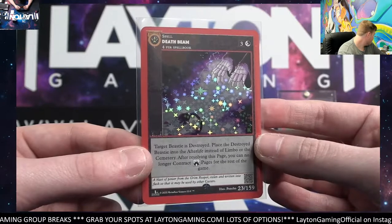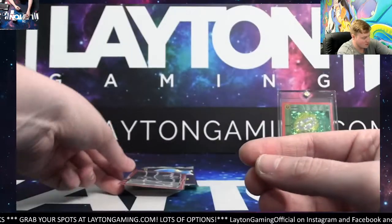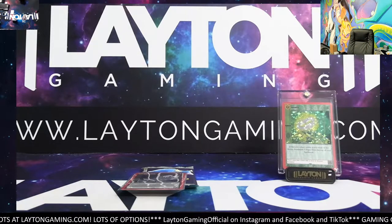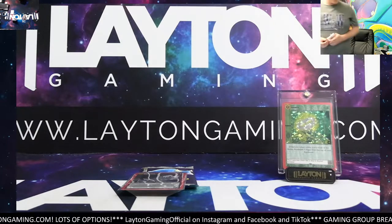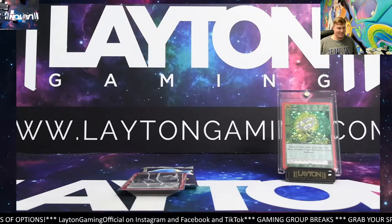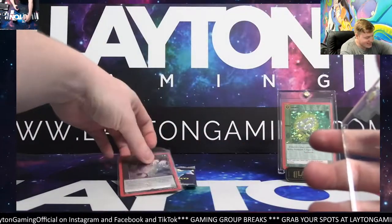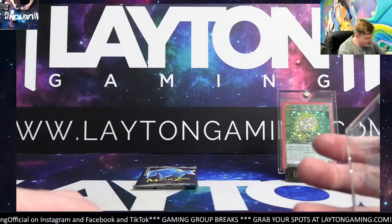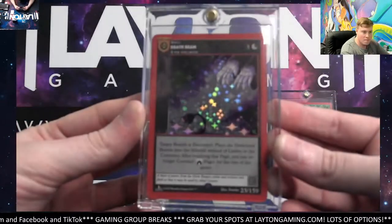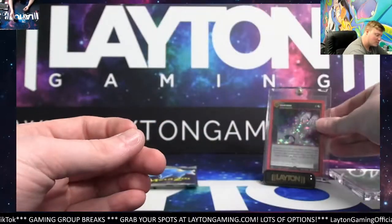Let me grab another mag here — that is awesome man, congrats Justin. Set that down carefully, grab a mag. Another big card from Kickstarter, let's go. Another one, man — very cool. Mothman has a friend. Let me grab a mag, congrats. You nailed it Dan — you've been crushing it so far on your predictions. Very, very nice Death Beam safely into the magazine. We gave Growth its chance to shine — I'm going to switch over the Growth for the Death Beam, see if the Death Beam can bring us some luck on the last pack.